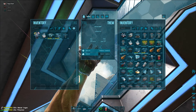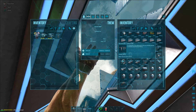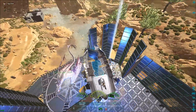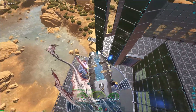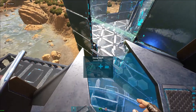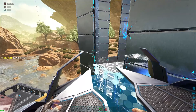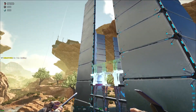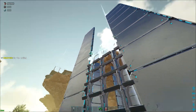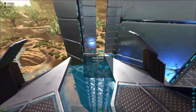Once you get those placed, come outside and run your railings all the way up. This is the critical point: once those are placed, you run your railings all the way up. Don't do railings a little bit, then doors, then railings, then doors — no. You run your railings all the way up. I'll demonstrate the wrong way on the next one so you understand why it has to be done in this specific order.